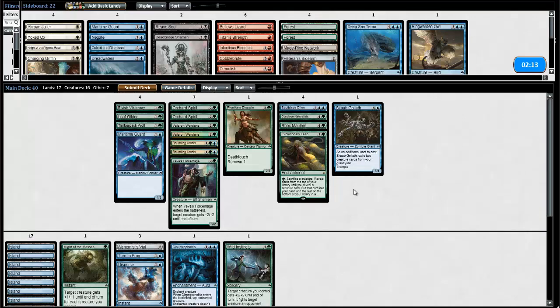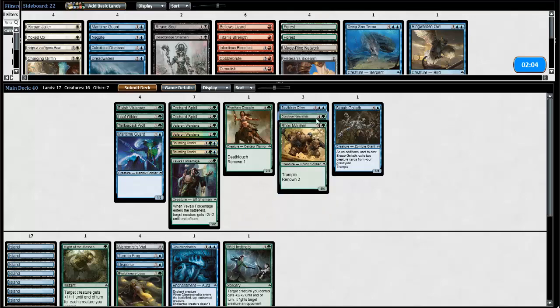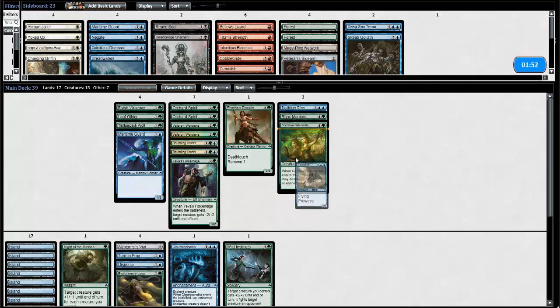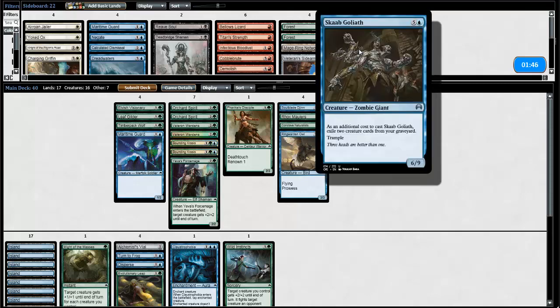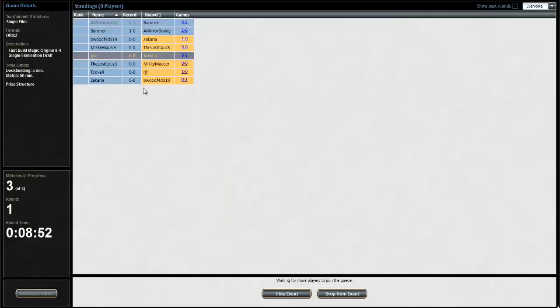Do I just trade out another 5-drop? Maybe get rid of the Force Mage? I don't want to take out the Maritime Guard — it does slow down some of the ground people. Is this Evolutionary Leap going to do a whole lot? I don't think so. It helps me dig for a flyer if I have ground guys that don't matter. I think I'm going to get rid of the Scab Goliath, since I'm not sure my creatures are going to be dying — it's more of a tempo game. I'll play the Ringworn Owl instead.